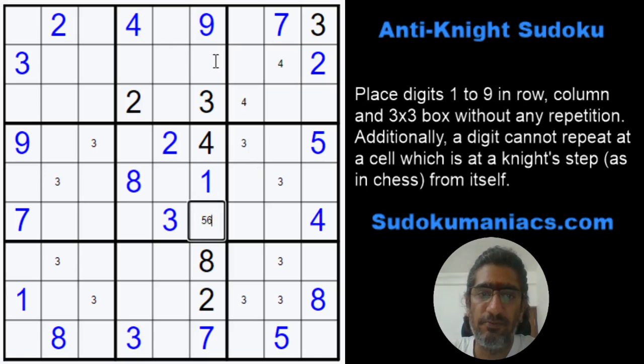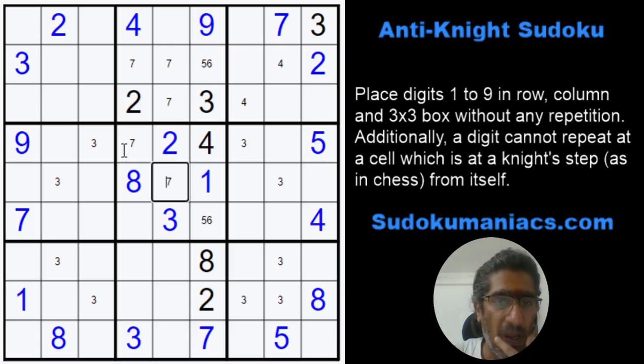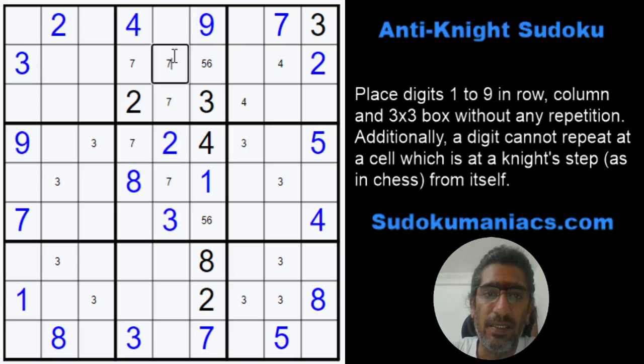The missing numbers are 5, 6, 5, 6. The 7 can be here or here, which means this 7 cannot be here — it's in these 3 cells. When I look at the placement of these 7s, this 7 is in column 5. So obviously if I have a 7 here, it cannot repeat in these 2 cells. But if the 7 were in row 4, column 4, this cell is at a knight step to this one. So irrespective of where the 7 comes in box 5, this can never be a 7.